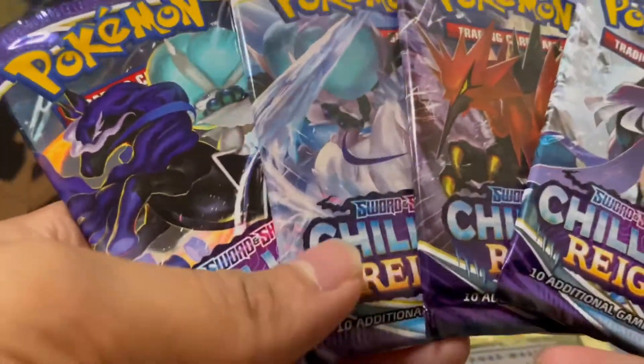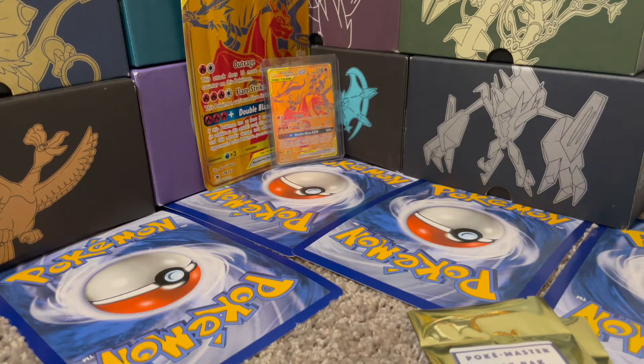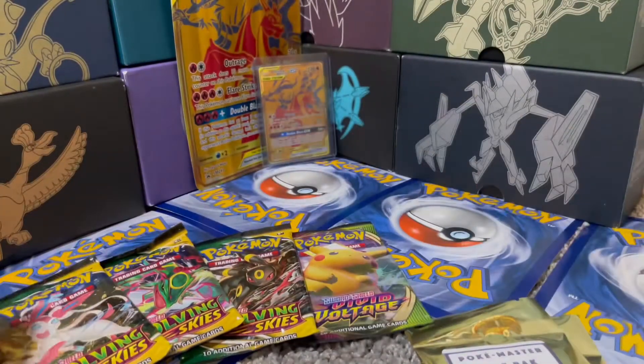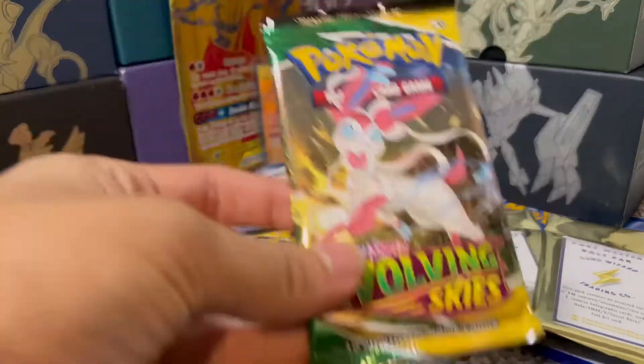I'm not opening these Chilling Rain packs because I didn't have an art set for Chilling Rain, so I want to keep an art set sealed. But when I get the Zekrom box, I will be opening up all the Chilling Rain packs. So without wasting any time, let's get into the opening. I think we will start with one of the Evolving Skies packs, then work our way over to the Card Wizard Trading Co. packs. We'll start with the Sylveon pack.